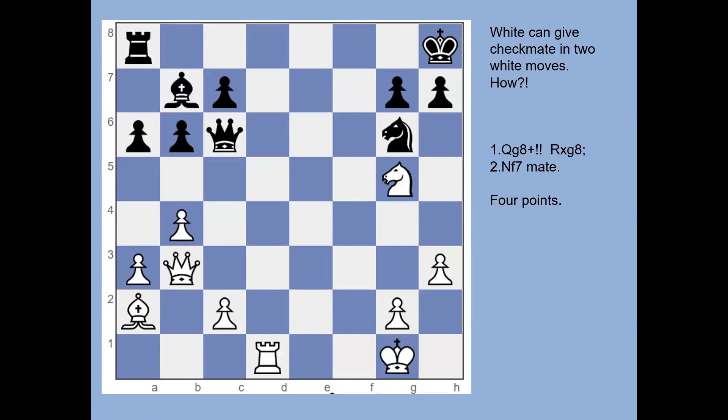This is a smothered mate — when a king is surrounded by its own pieces and a knight delivers checkmate. The move to play is queen to g8 check. The king cannot take the queen because the bishop on a2 is defending it. The only legal move for black is rook takes on g8, and then the knight hops into f7, attacking the black king with all three escape squares blocked.